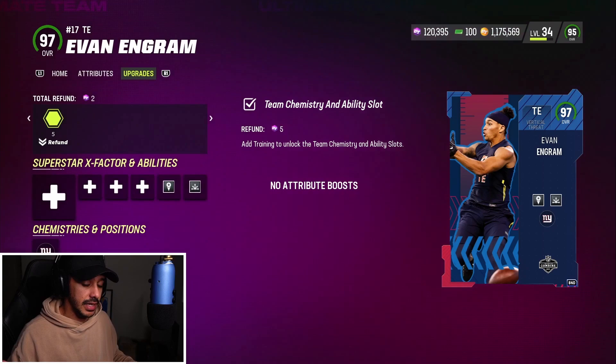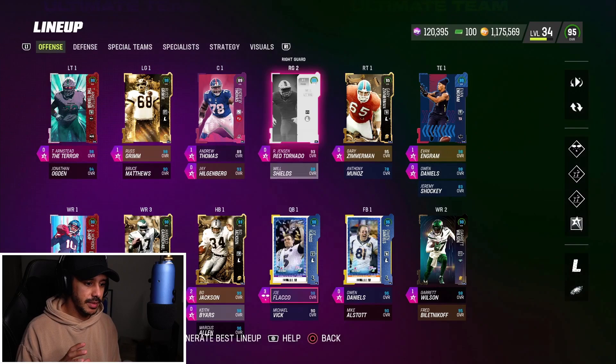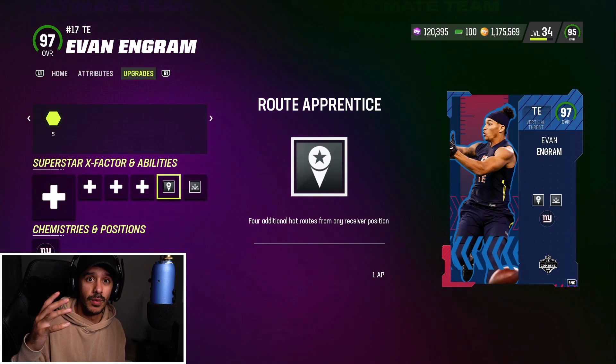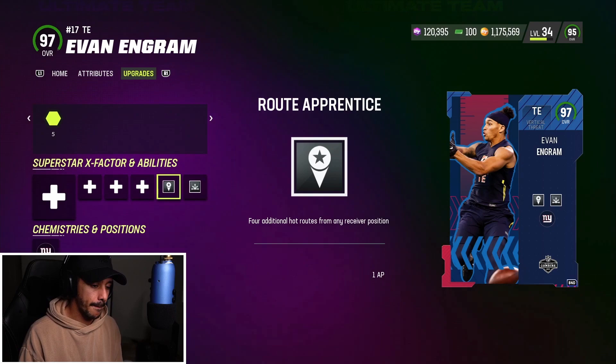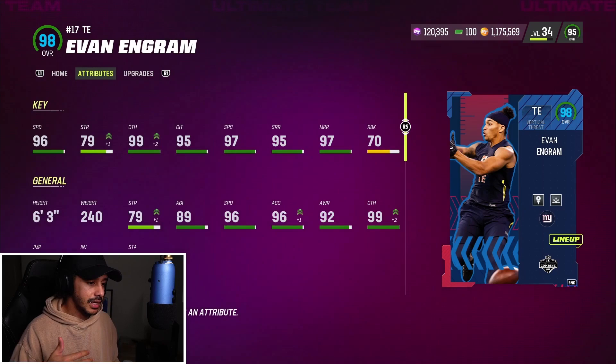Today we're gonna be using the new Evan Ingram that dropped in the game. To be honest, this has to be the new best tight end in the game — abilities, stats, he has everything. We're using something a little different on offense: we're not gonna be using Hot Route Master, so we need route chems on all our other receivers. The reason is Evan Ingram gets Route Apprentice for 1 AP and Route Tech for 0 AP.